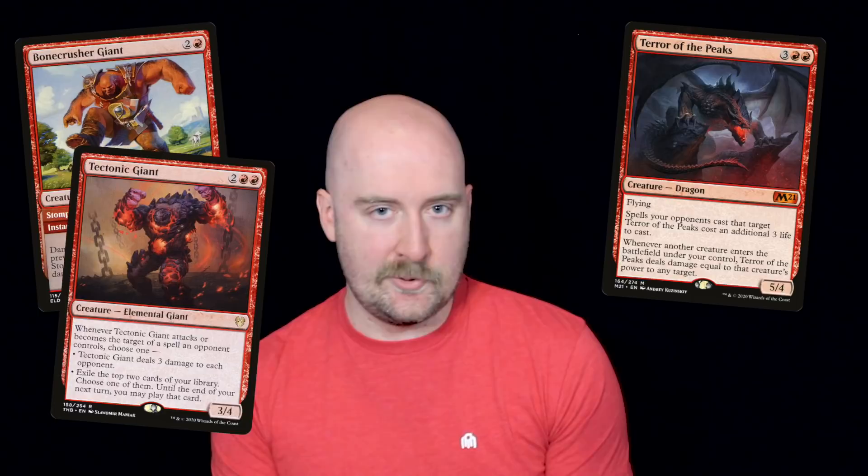Leyline Tyrant from Zendikar Rising has a delayed version of fire-breathing. He lets you store up all your red mana and then fire it off when he dies. Amazingly, you can get a playset of this guy for the price of one Terror of the Peaks right now, and he's got another year before rotation. So maybe somebody out there can find a way to use his mana-floating ability to good effect before then. The dragons of Kaldheim are kind of small compared to some of the cosmic threats that they share their plane with.